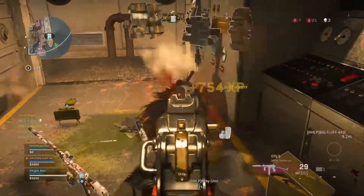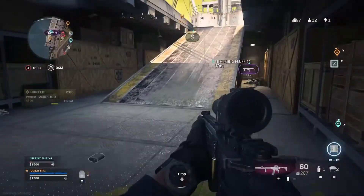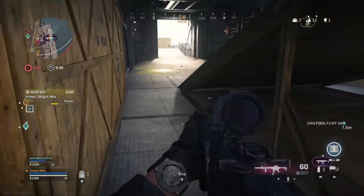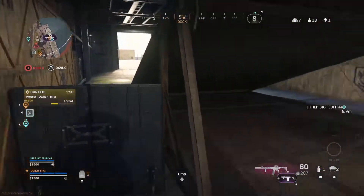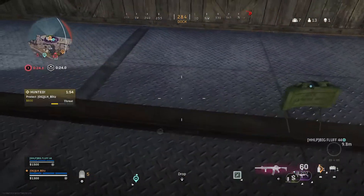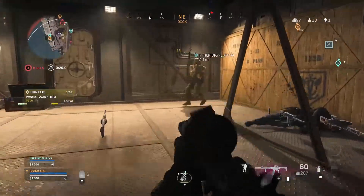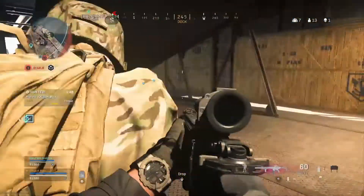The double claymore placement gets them every time — put it right there because they always want to run through that area. The real poop deck is only on the dockside ship, because there are two ships that are exactly the same except only one has access to the bottom of the ship. So as you can see here, we're camping the real poop deck underneath the dockside ship.